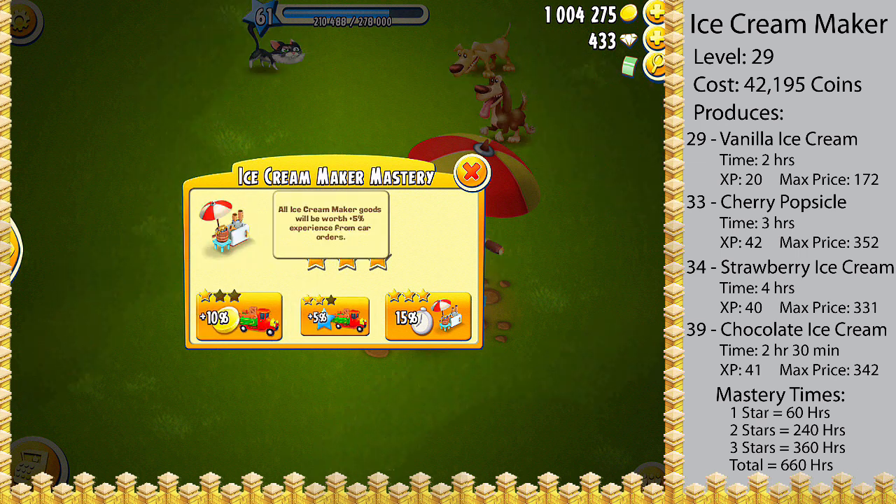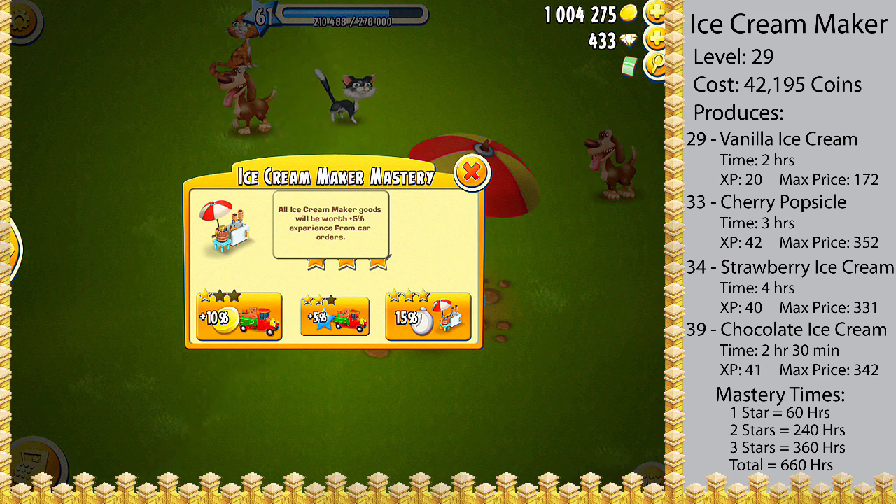To get the second star for the ice cream maker, you will need to use the machine for another 240 hours. Once you have done that, you will also unlock your second bonus, which is all goods from the ice cream maker delivered in truck deliveries will be worth 5% more experience.